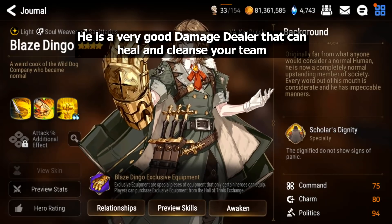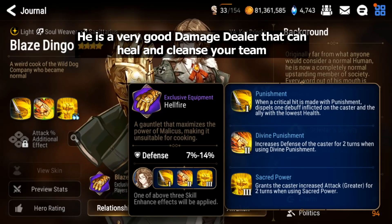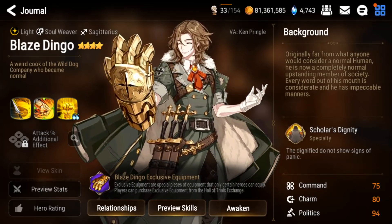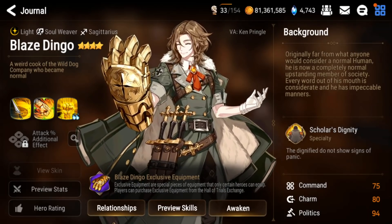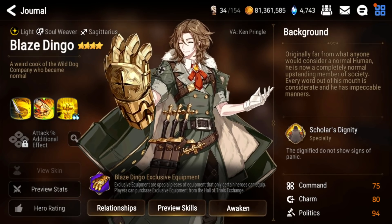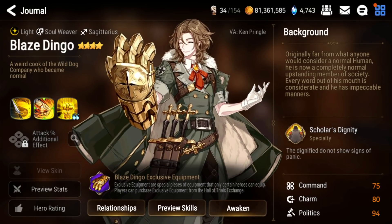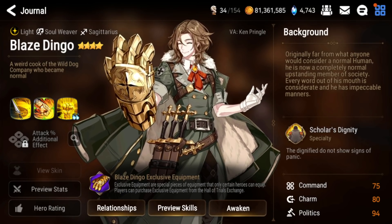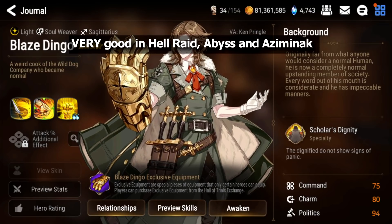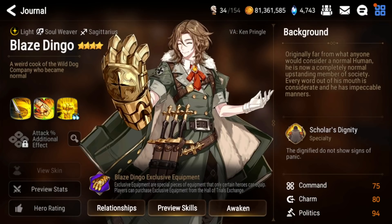His S1 is a single-target attack that heals the ally with lowest HP, also proportional to damage dealt. Ever since he got his exclusive equipment he's even stronger — he has cleansing capabilities with his S1 EE, and his S3's greater attack buff helps if you need more damage. He has no debuffs so he won't trigger cleansing or counter effects on bosses with a debuff cap. He's good in raid, Azimanak, and Abyss — very underrated.